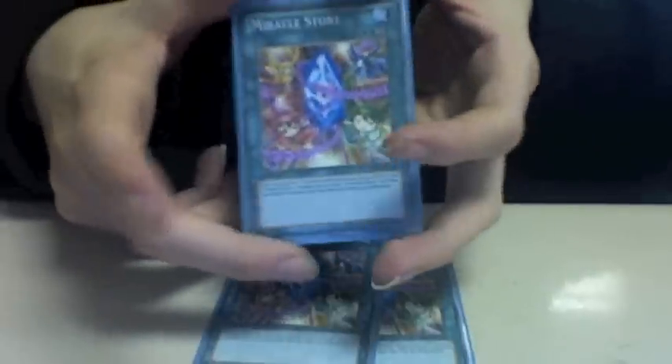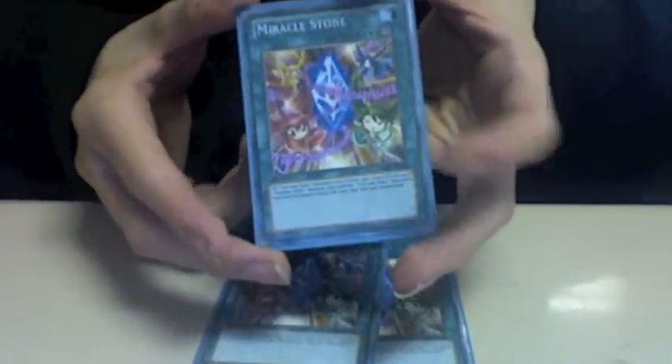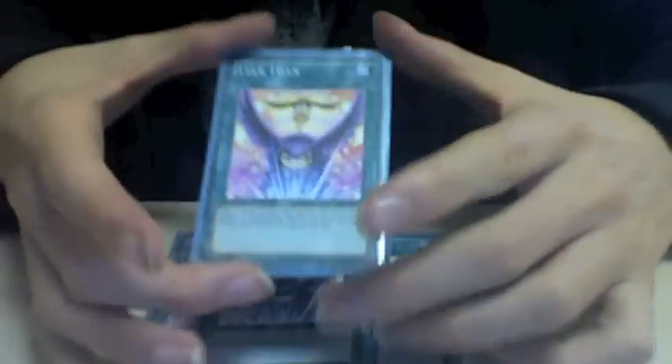For the spell count, we have Miracle Stone. Miracle Stone is the most important card in this deck because it powers up the Fortune Fairies — for every Fortune Fairy you control, each Fortune Fairy gains 1000 attack. So if you had four Fortune Fairies, each would be 4000 attack. The most important thing is to get these out as soon as possible, but the only disadvantage is that Fortune Fairies cannot attack the turn they are summoned.